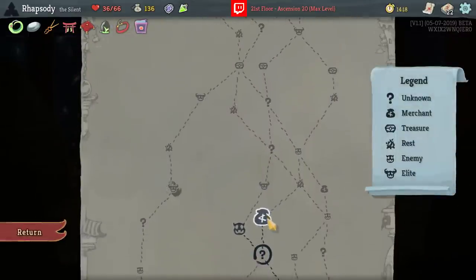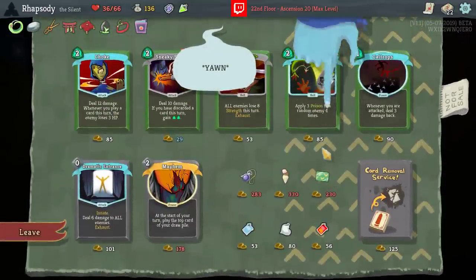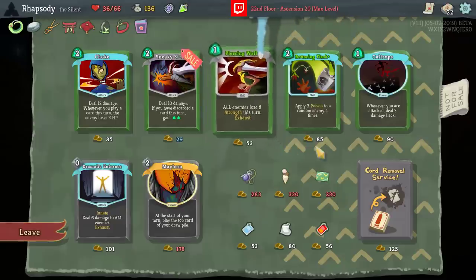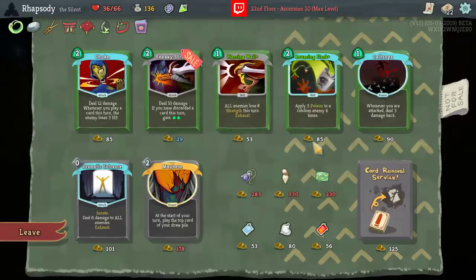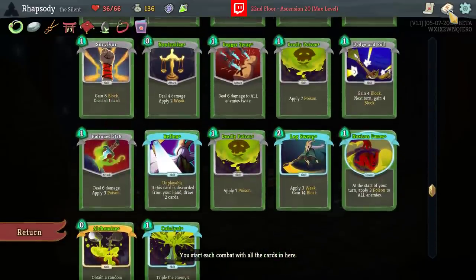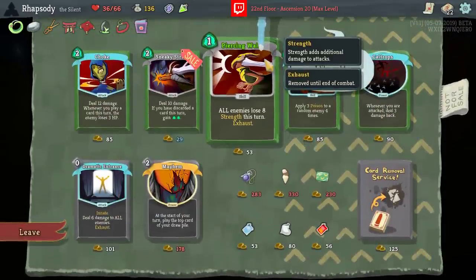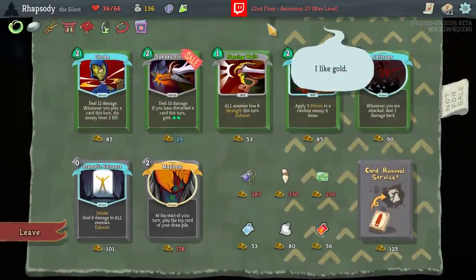This deck could have gone a completely different direction, clearly. Membership card — there is Bouncing Flask and Piercing Whale here. Can I afford both? 88, 8850, 138 — I'm too short of being able to get both. Piercing Whale is better defensively and Bouncing Flask is better offensively. But I don't think Bouncing Flask is needed when I have two Deadly Poisons and Noxious Fumes already in the deck. As long as I defend for long enough — so I think I take Piercing Whale.